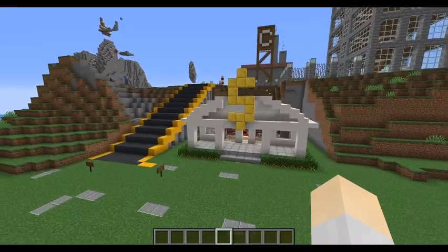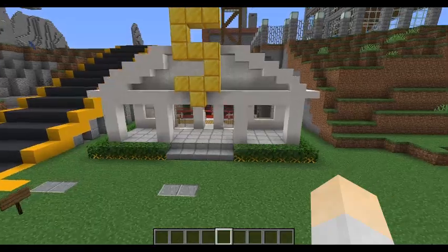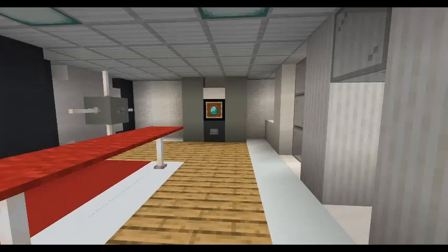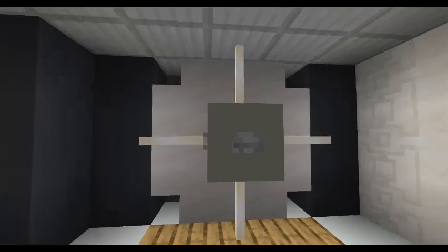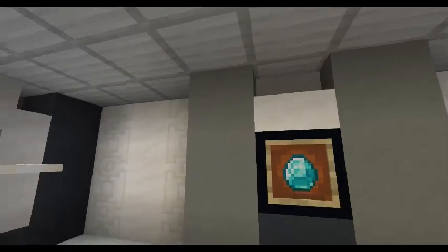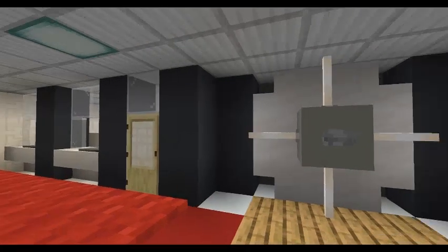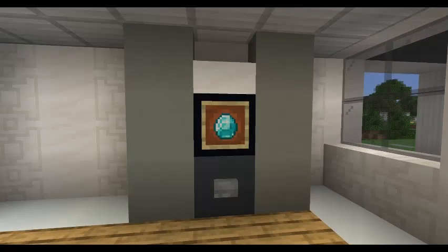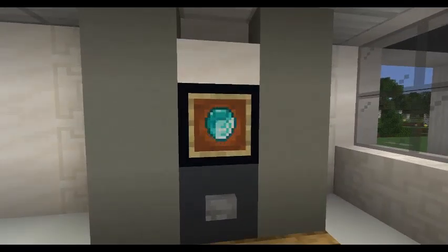I've completed the interior of the bank, as you can probably see through the windows. Let's go on a quick tour. This is the roll door — obviously it doesn't open, it's just for aesthetic purposes, but I do love that design. I'll be linking the person who made this brilliant bank design in the description. And this is a little ATM — it obviously doesn't work either — it has a little diamond, just like how ATMs work.